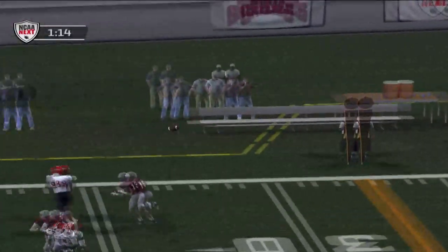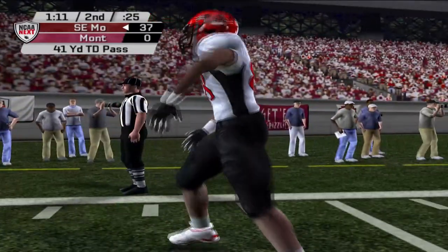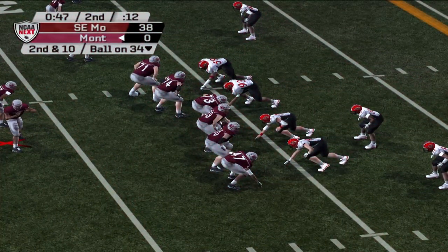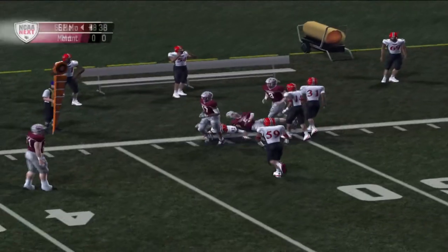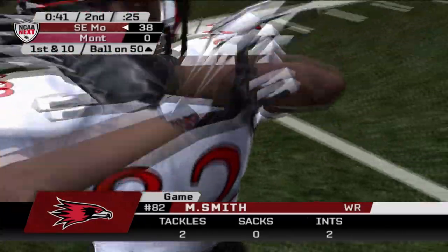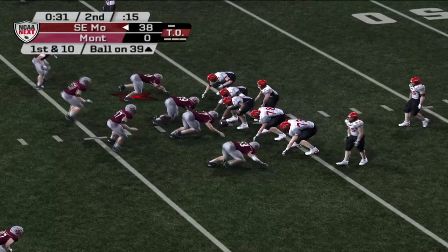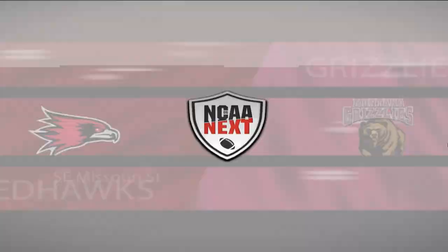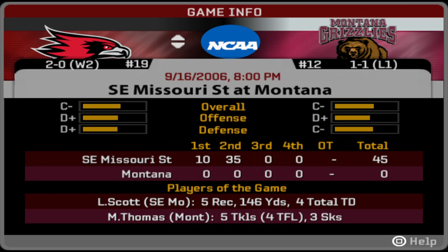Williams throws number one down the sideline — cut and caught for a touchdown — 38 to nothing. They're blowing out the number five team in America. Then another interception — Mark Smith, his second of the game, playing corner despite normally being a wide receiver due to a lack of depth. We even see a touchdown the other way, making it 45 to nothing, and there will be no more points scored. Southeast Missouri State sent a message here today winning big on the road.